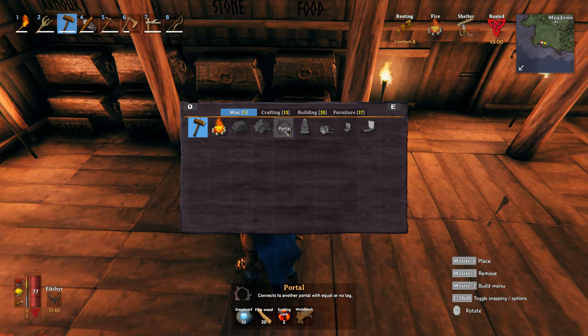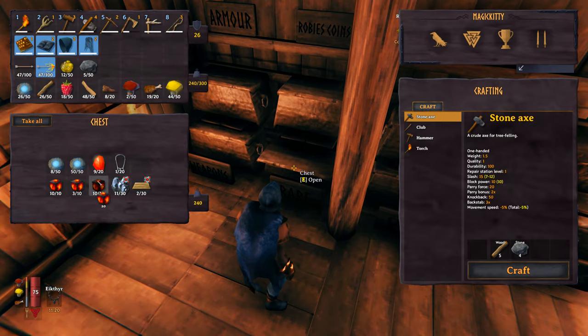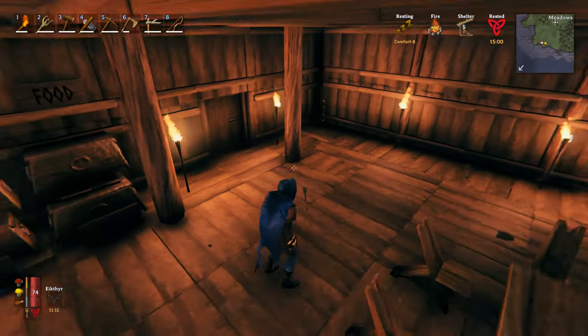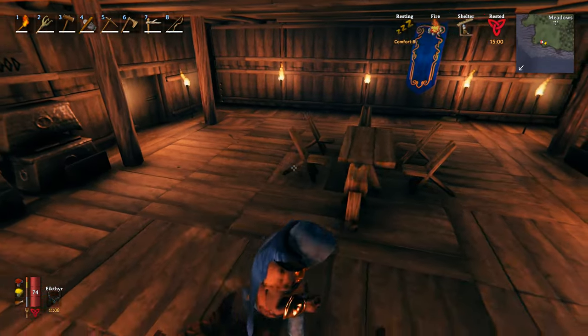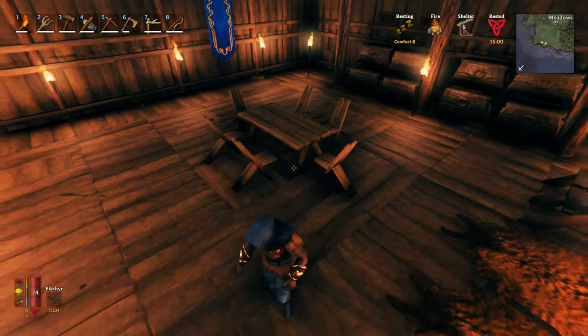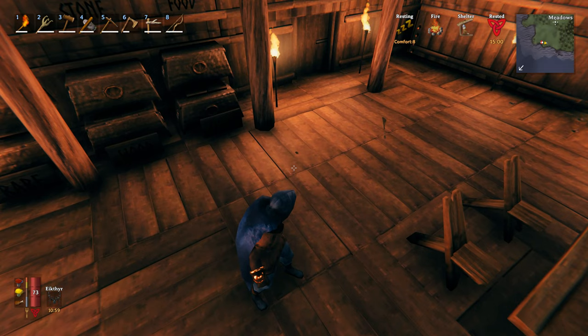We also need a workbench close by. I have one at my base, but I will need to build a workbench where I'm placing the second portal. We also need two surtling cores each for the portals, so four total. The surtling cores can be found in burial chambers — if you haven't found them yet, I have a tutorial and I'll put a link to that at the end of this video.